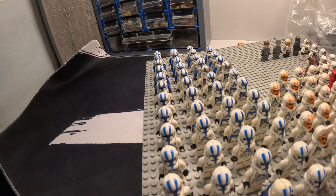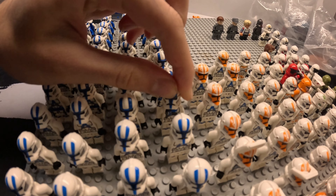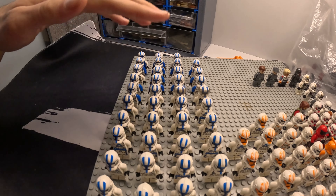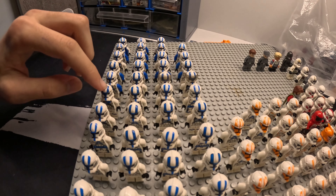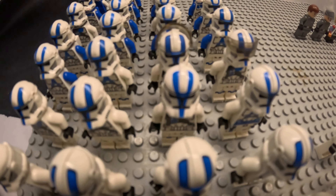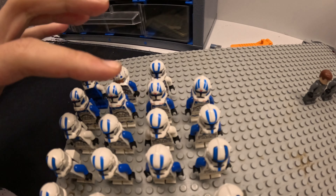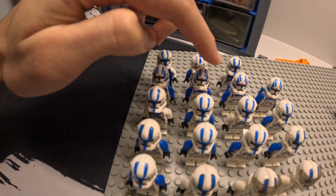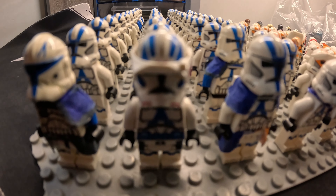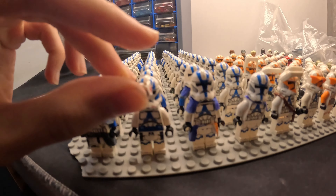I'm starting to think that the helmet holes are a little bit ugly — I think I'll make a video about it. In the back we've got some generals and specialist troopers. We've got these two custom ones, also some visor pieces, some snipers, another specialist, and then jet troopers — four of them. I think there are five but one of them's helmet is separate.